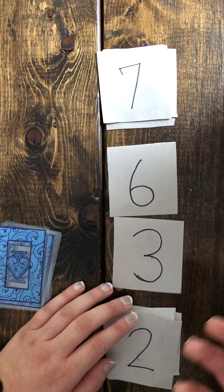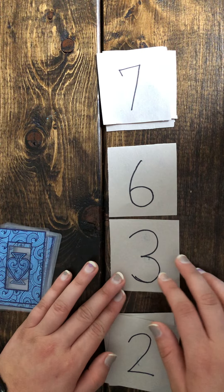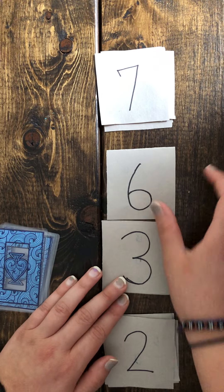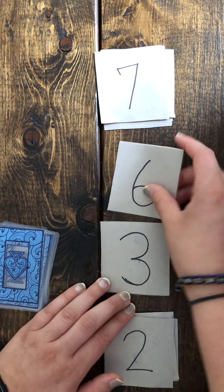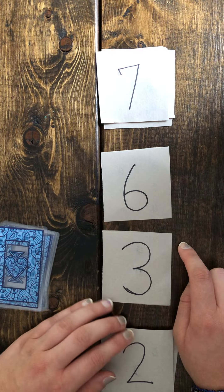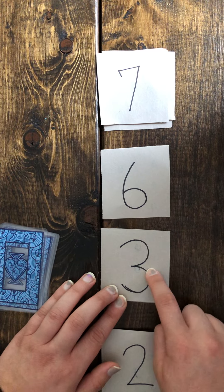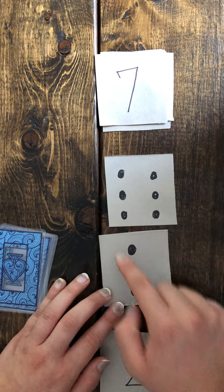Then you're going to determine which number is more or which number is less. The person who put down the highest number or most quantity is going to receive both cards. For example, I put down three and my partner put down six — six is greater than three, six is more than three. You can also flip the cards over and count that way.